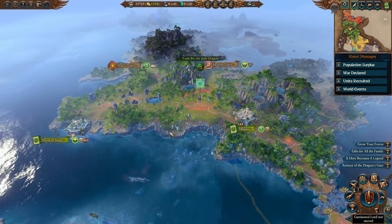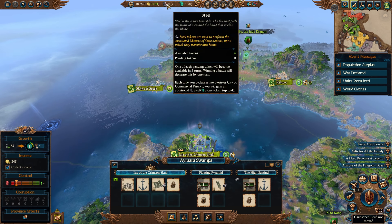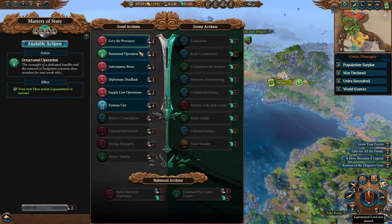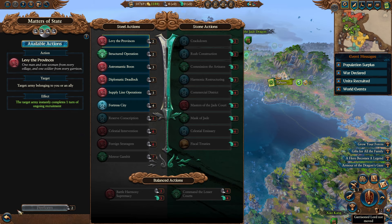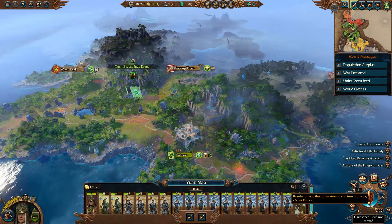We do have four steel tokens since the Isle of the Crimson Skull is at Pier 3, but we're not actually able to use those yet. If push comes to shove we might end up using some of the Levy the Provinces. None of those are all that powerful for us right now, so we can wait. Patience is a virtue that I often do not possess.